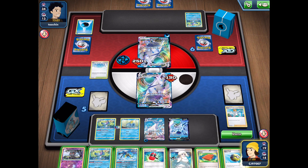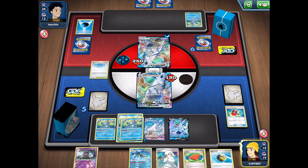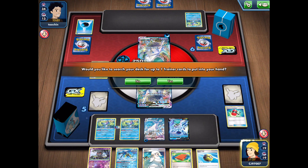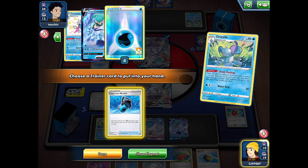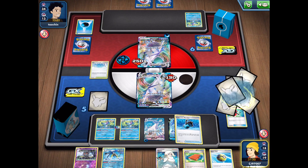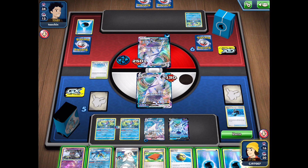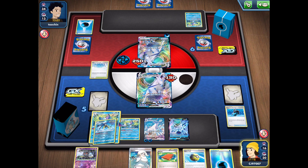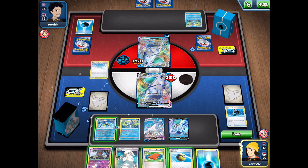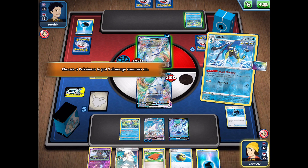We get into a Crushing Hammer — unfortunately tails. We also have the Drizzile, so we put it down to get a Capacious Bucket. We do have quite a few water energies still remaining. We grab the bucket and get ourselves some energy. My opponent is likely going to get a knockout on us, so we're just attaching energy to the bench. We also have the Inteleon, which we can use to put extra damage counters onto the board.